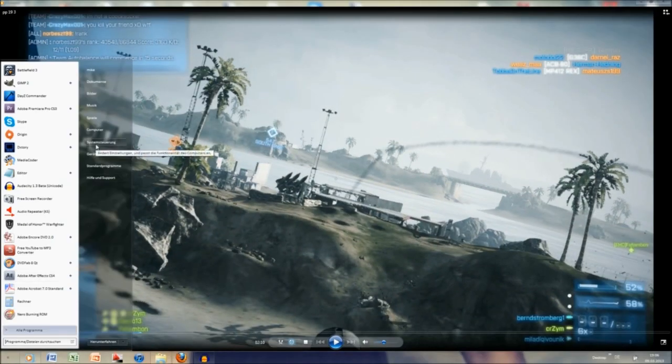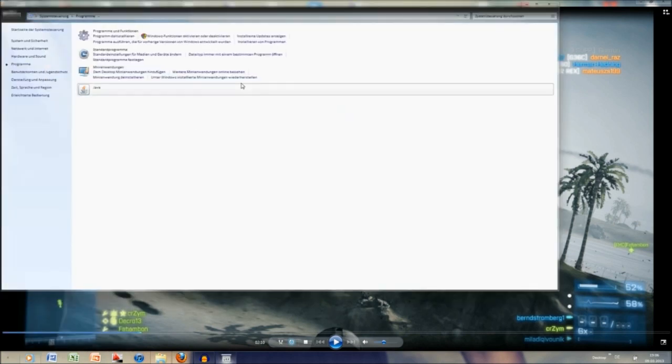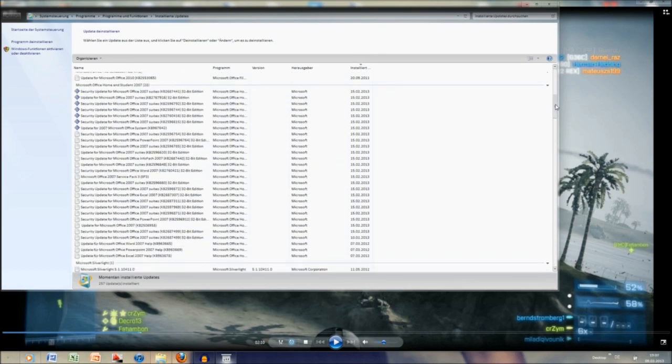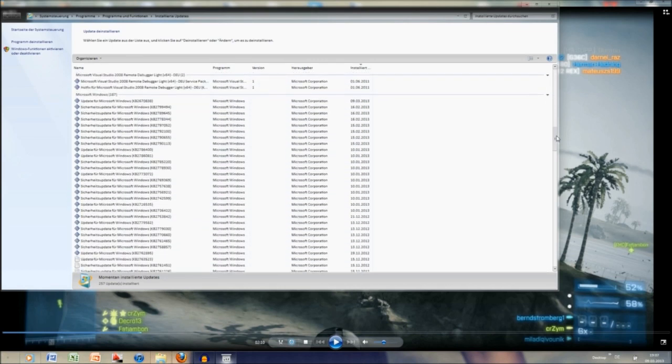All you want to do is go into the Control Panel, go into Programs or Programs and Features, and look for Installed Updates. There's also another way to get there, but it doesn't really matter. All you want to do is get to Installed Updates, then go down until you get to Microsoft Windows — and here's the update that we're talking about.